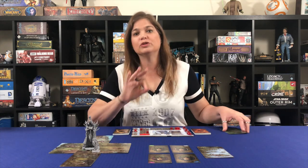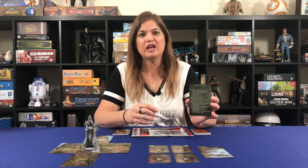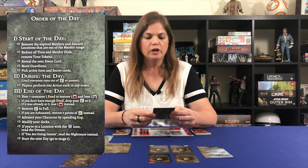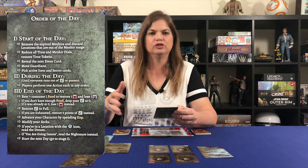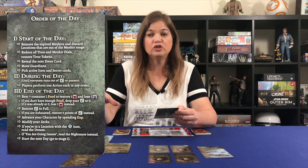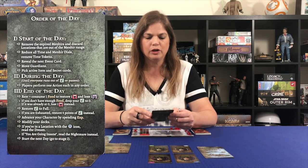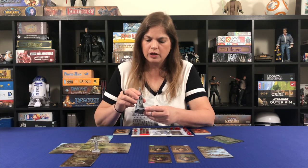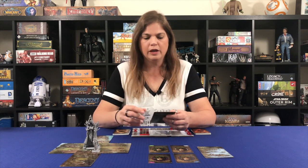Let's get to the first day of the game. The game comes with three different player aids, which shows how complex this game can be. We follow the order-of-the-day player aid. First, at the start of the day, we remove any expired miniatures — there are none right now. Then we reduce all the time markers on the dials on the miniatures, so we bring our character's dial down to seven. The numbers are hard to see, but we're on seven.